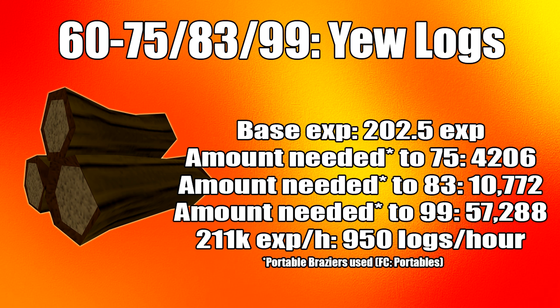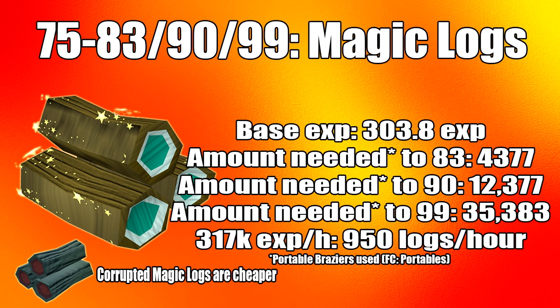From level 75 you can use magic logs or the newly added corrupted magic logs on a bonfire, all the way to 83, 90, or 99. They're basically the same thing but corrupted magic logs are slightly cheaper; however, both are more expensive than yew logs. You'll need 4,377 magic logs from 75 to 83, 12,377 to reach level 90, and 35,383 to reach level 99. This gives an average of 317k XP per hour, assuming 950 logs per hour.